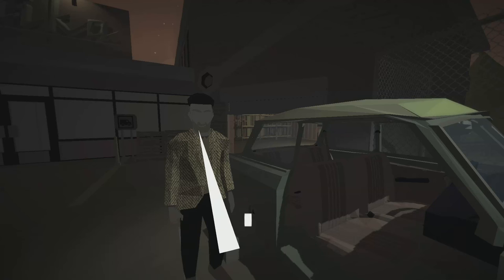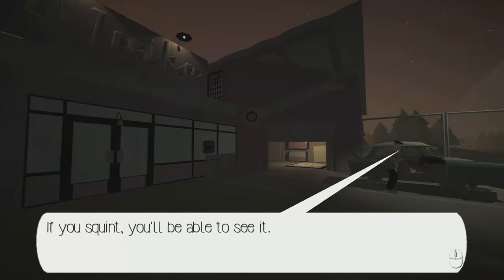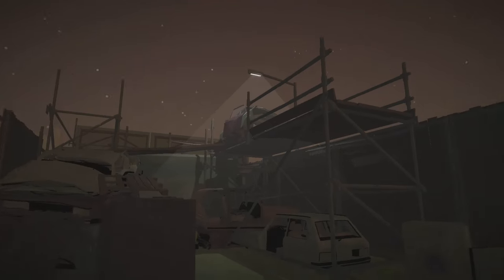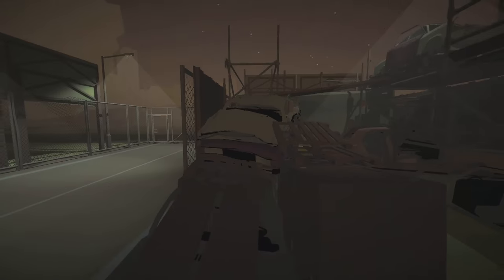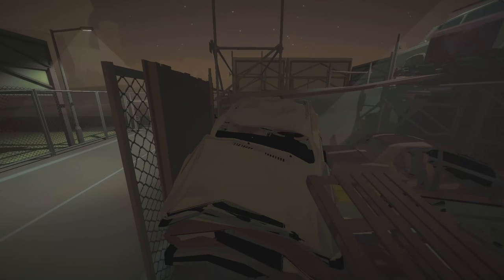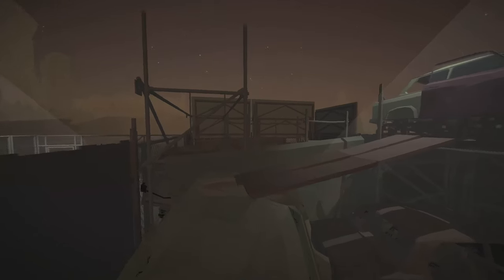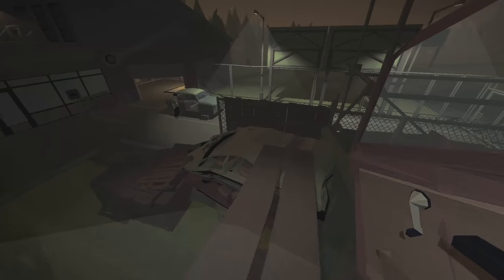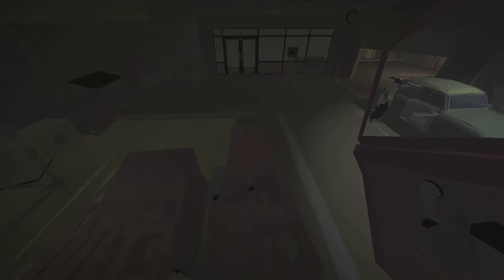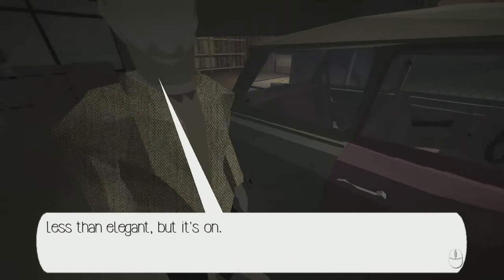I'm going to grab the door and run because this thing feels like it's going to fall down. What do you need with this? Put it on here, I guess? Just slap it right on there — it's elegant, but it's on. Now let's fit the engine. If you open the driver's side door, you'll see a black latch — pull that and we'll release the hood. Let's open this up. There's the black latch, usually under the steering wheel.